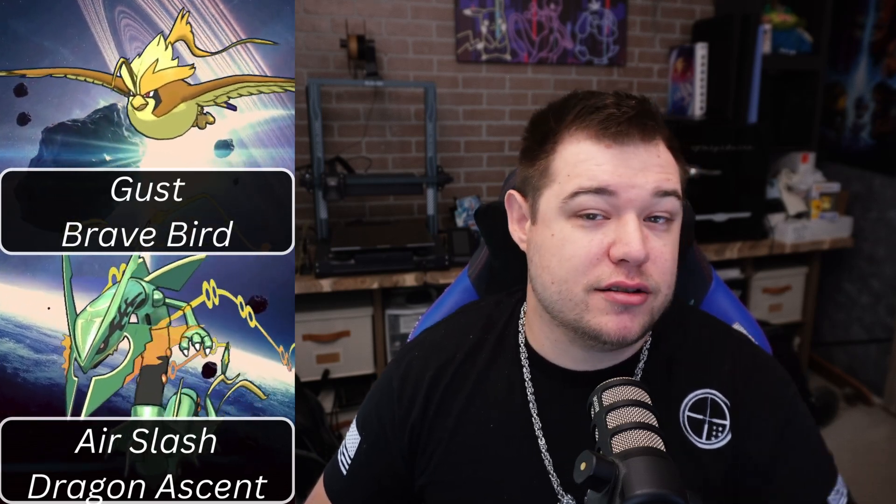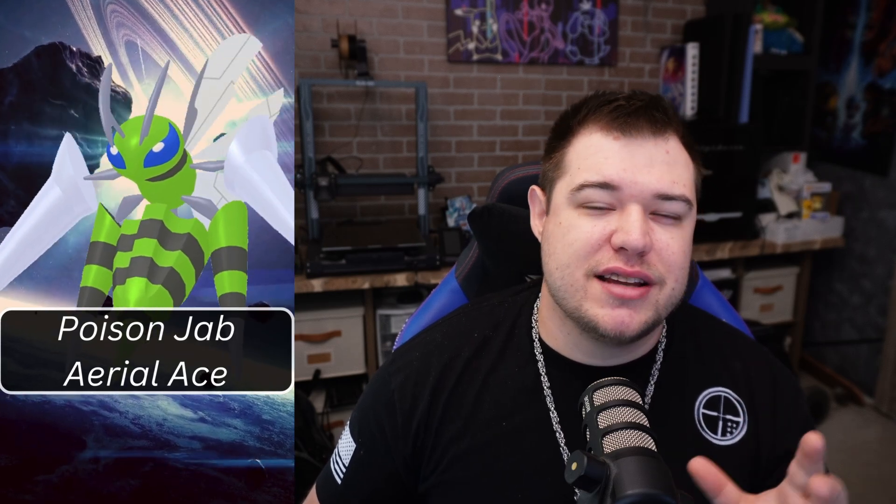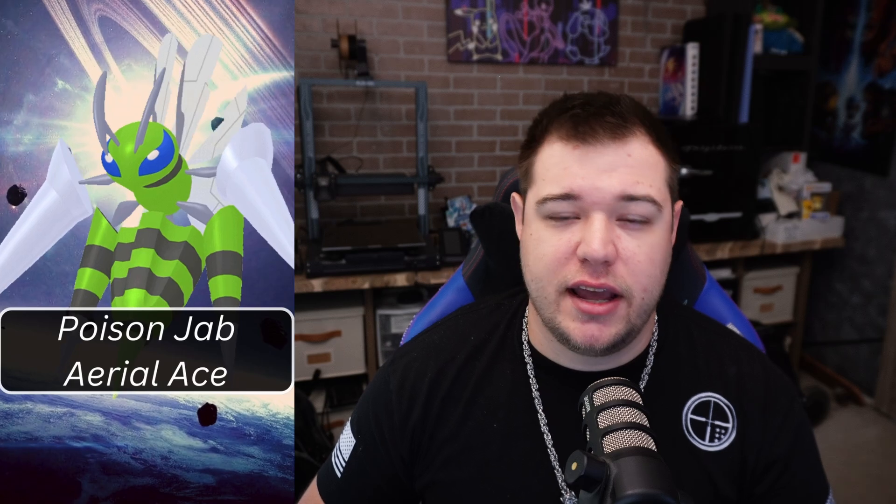These Mega Pokémon will help you deal massive damage. The key Megas to boost flying type damage are Mega Rayquaza with Air Slash and Dragon Ascent, Mega Pidgeot with Gust and Brave Bird, and Mega Beedrill with Poison Jab and Aerial Ace. Beedrill isn't a flying type, yet it gets a flying type move and will boost all candy gains since they share the bug typing.